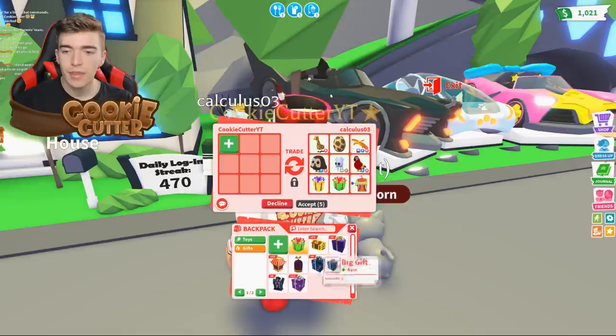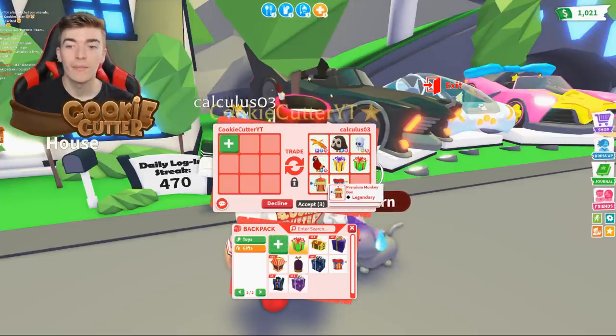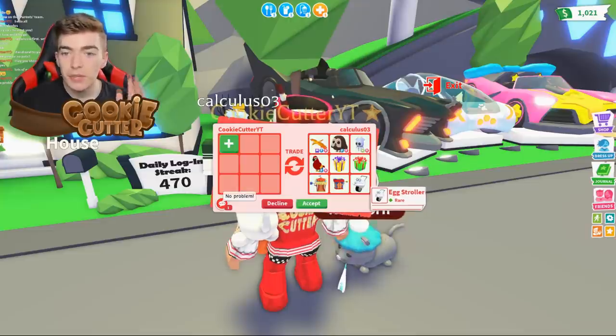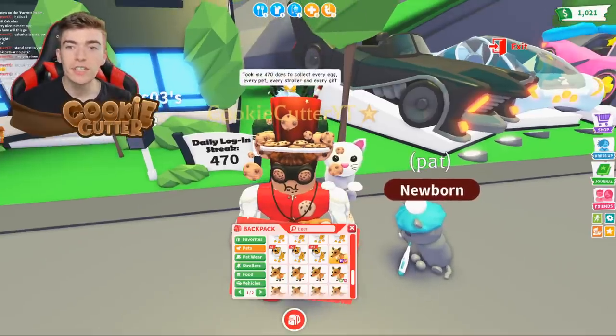I kind of forgot what that is. I only have a Christmas gift. I don't know what a golden gift is — comment down below. They've got a monkey box, a premium monkey box. Now that one's rare. This player has some of the rarest old gift items that I've ever seen. It took them 470 days to collect every egg, every pet, every stroller, and every gift.